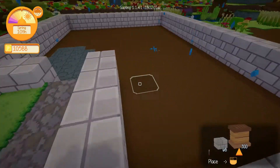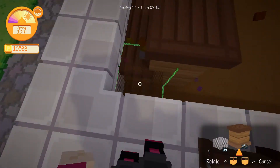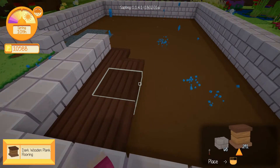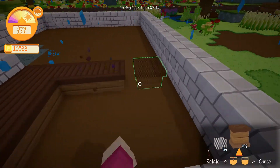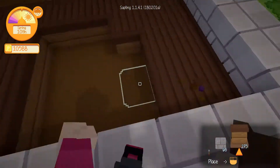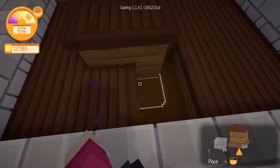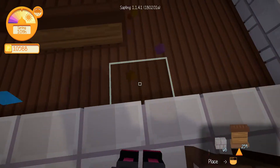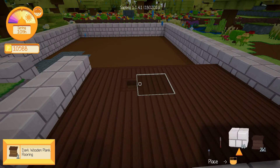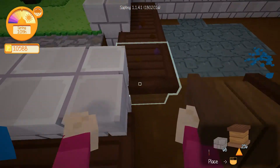I wish there was a building mode like in Minecraft — the ability to put down a bunch of them at the same time. So we're going to do this for our floor; it's going to look so pretty. Once you place one wrong, the next one — or the one after that — is always going to be wrong as well. That is what I found. It's just some sort of law or something — like it has to be wrong.